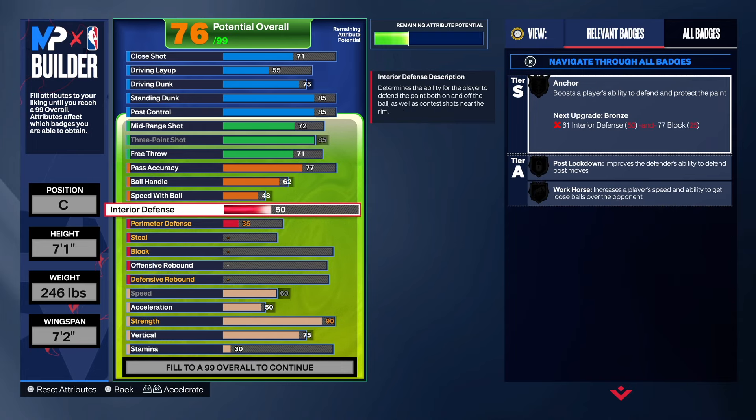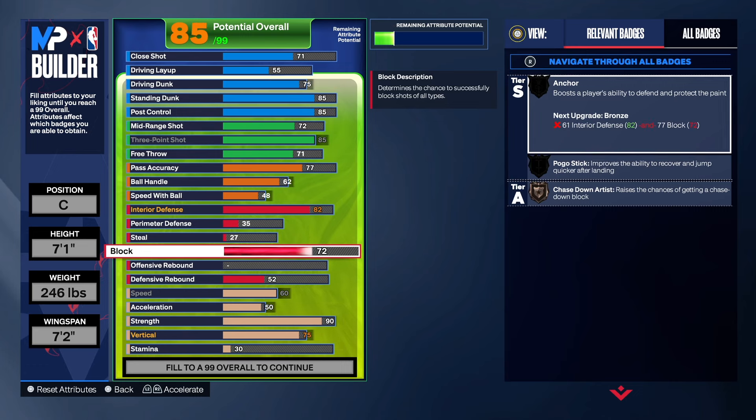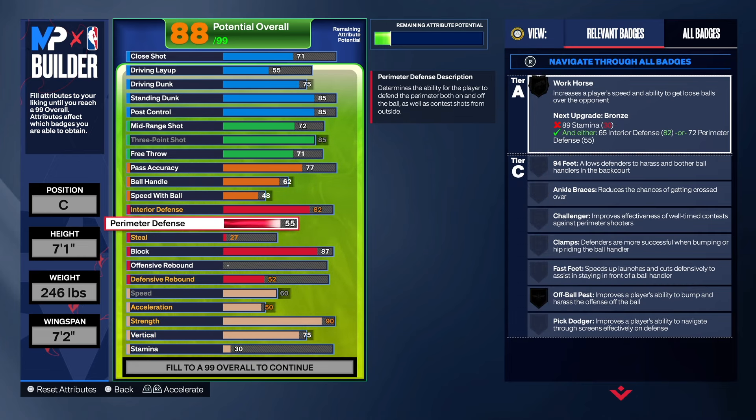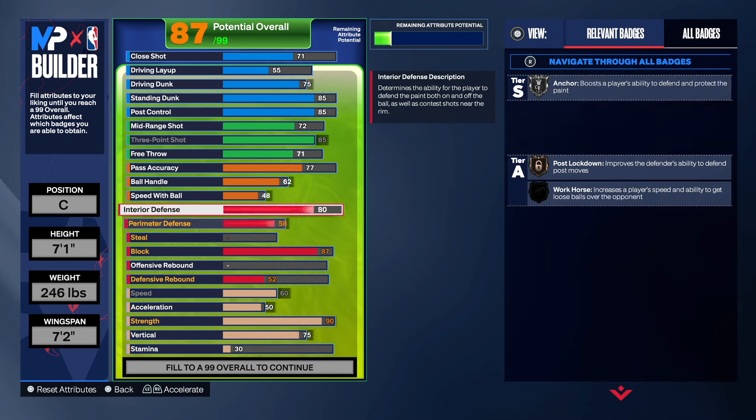Let's get into the defense. We want to make sure we can man the paint — you want to be able to alter shots, block shots; you're tall as hell and you want to do that. We're going to take interior defense to an 82, which gives us post lockdown on silver. For the block, we're going to take that to an 87 — the only thing about 7'1" is that you don't get chase down blocker on gold, though you can still block shots with it on silver. We do have anchor and we will get pogo on gold. For perimeter defense, we're going to get that up to a 58, which gives us all-ball steals. No steal attribute focus on this build, though you can take it to a 60 if you want.